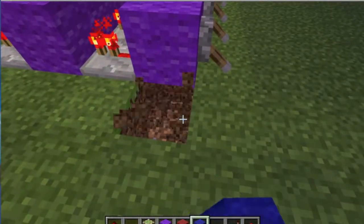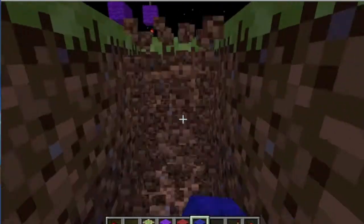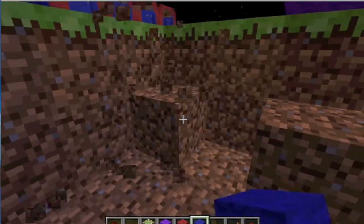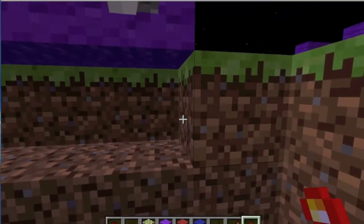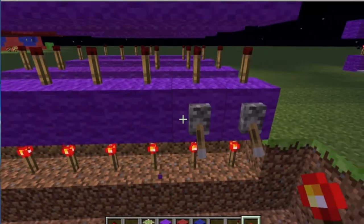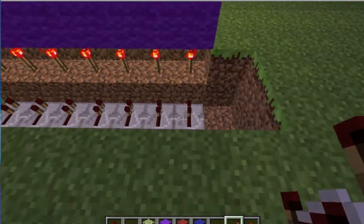We probably should have raised it up a little, but you're going to have to stay with me here for a second. For this we're going to put redstone torches on the bottom. Now we don't need these — we can keep them there if you want, but I'm just going to take them off. Now we're going to put redstone repeaters — you have to have redstone repeaters, it can't be anything else.